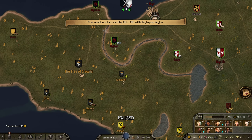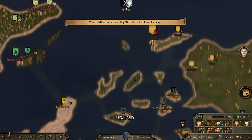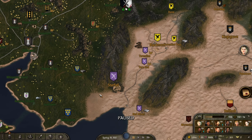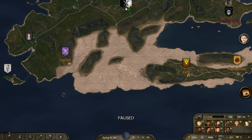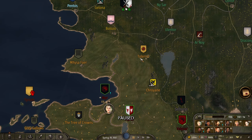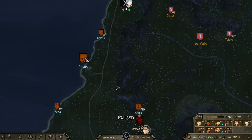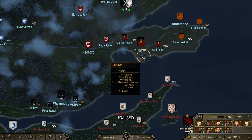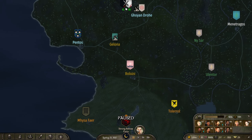If you look at the Dornish, they're absolutely invading Essos. They've got all these islands as well. Tyrosh has got a rebellion there but the Dornish are looking scary — they go all the way from the south up here, pretty much all this desert bit. The Dornish are getting scarier. The Vale are invading Essos as well. This changes everything — the Vale and the Dornish have just decided to invade Essos.